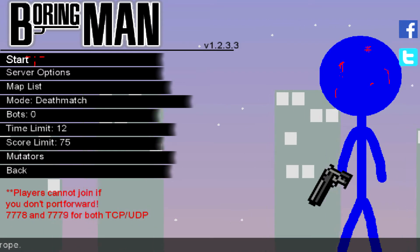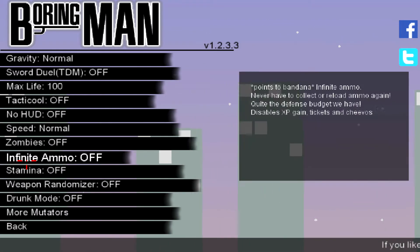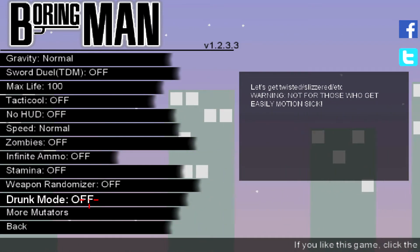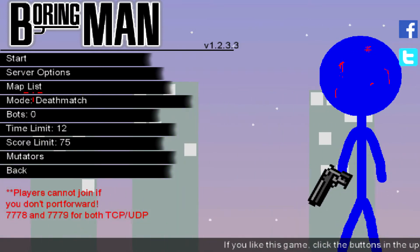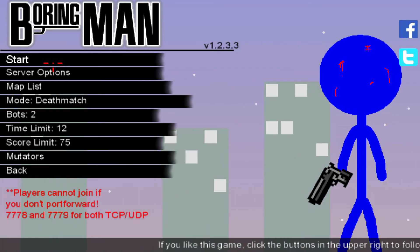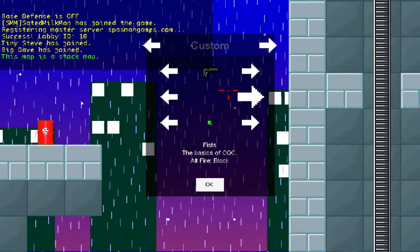There are all kinds of different settings within the server options. Mutators — so if you want zombies on or a lot more health, just a bunch of different stuff. I'm going to go ahead and put some bots on because I'm not sure if people will join at the moment, and I'll just go ahead and start. So it's really easy to load into the game.